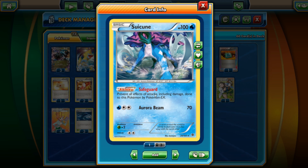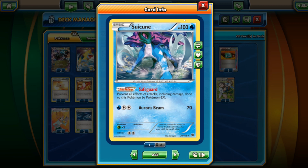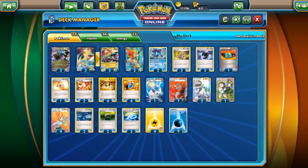One thing to consider: Suicune's Safeguard prevents all effects of attacks including damage done to this Pokemon by Pokemon EX — that means Turbo Bolt won't work on Suicune since it's part of the EX's effect, so Suicune can't be powered up by Turbo Bolt. The basic Manectric EX at 170 HP can still be pretty good. Overrun is a colorless attack hitting for 20 and 20. Assault Laser can be decent especially against Lightning-weak Pokemon like Mega Rayquaza EX — hitting for 120 times 2 equals 240 for a full knockout if they have a Spirit Link.